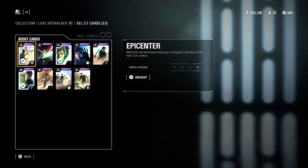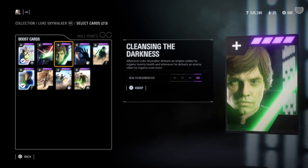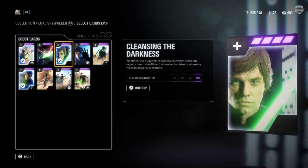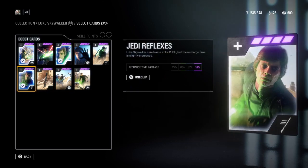The first star card I use is Cleansing the Darkness, which grants Luke 20 HP back each time he kills a trooper, and 100 HP back once maxed out each time he kills an enemy hero or villain. This is a must-have and Luke's best survivability star card.